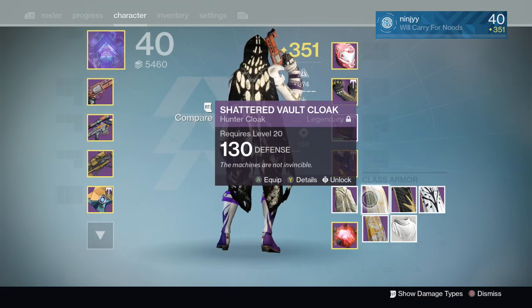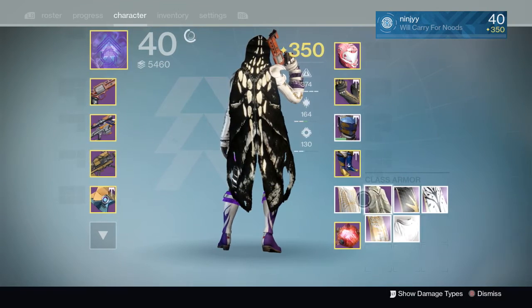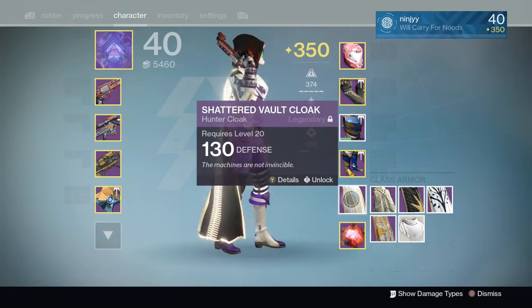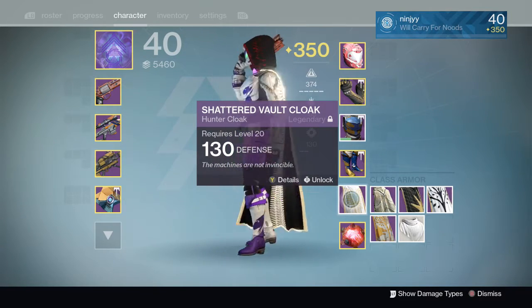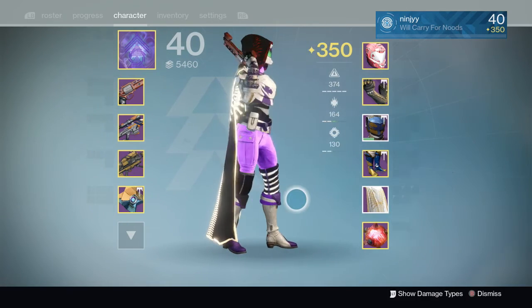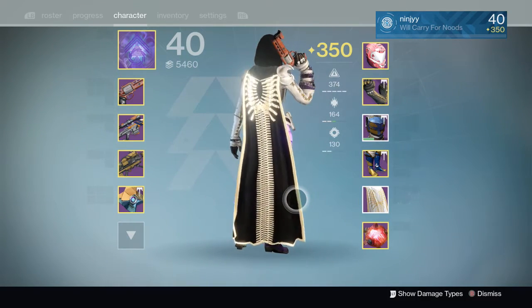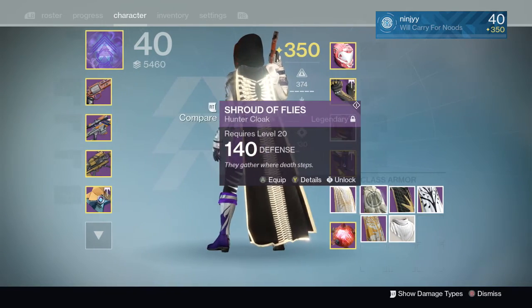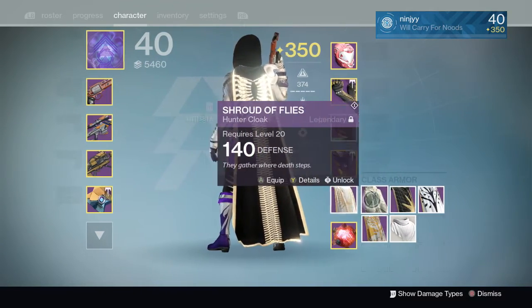Next up we have the Shattered Vault Cloak, which is actually from Vault of Glass — the Vault of Glass raid. You get this from the Gorgon's maze exotic chest. Again, not a huge drop rate — pretty low drop rate. But it's another amazing cloak worth getting if you want some old school year one cloaks.